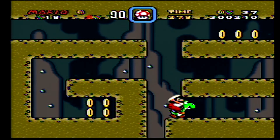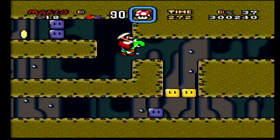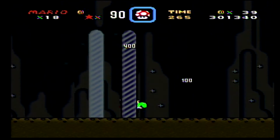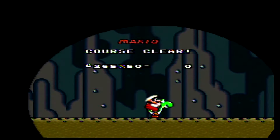Oh, we went the wrong way there. We gotta go through the middle. Get in the middle. And that's the first Vanilla Dome done. No issue. Pretty easy level. Pretty short. Pretty sweet. Riding Yoshi. Let's get out of here.